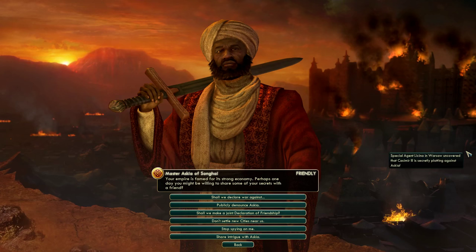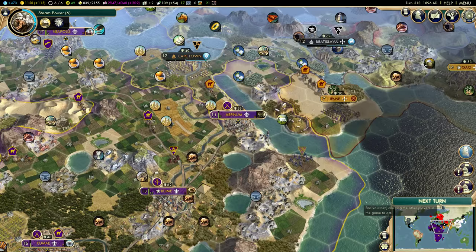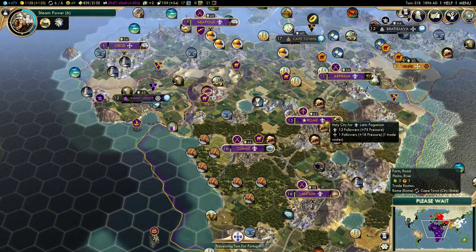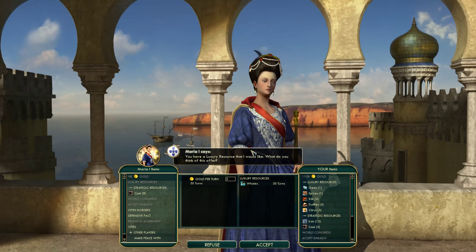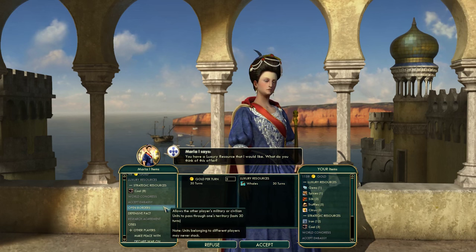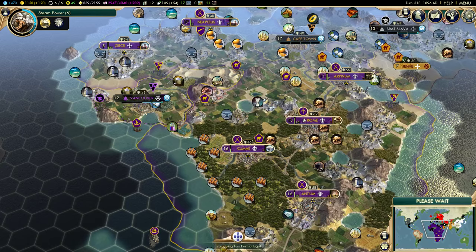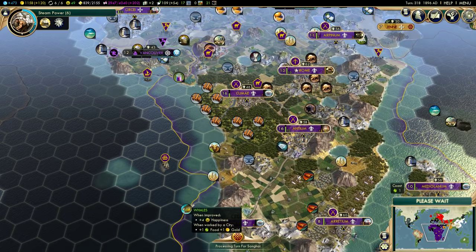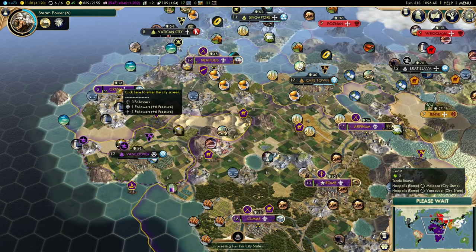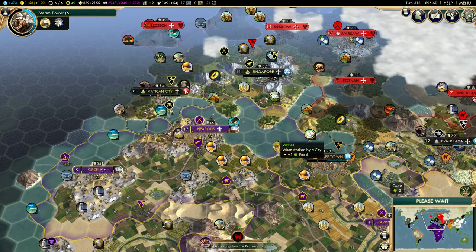Kazimir is secretly plotting against Eskia — let's share that intrigue with him. Our Inquisitor is ready, so we're going to use him. Kume is now purely pagan, and it will also take more effort for Catholicism to reach all the way down to Kume because it's so far from the other Christian cities. The whole AI keeps wanting our whales — it's just extra happiness, and I don't think they even get food and gold bonuses because they're not working the whales.